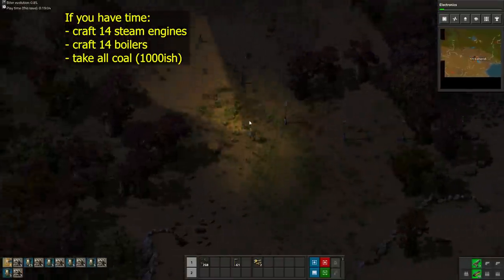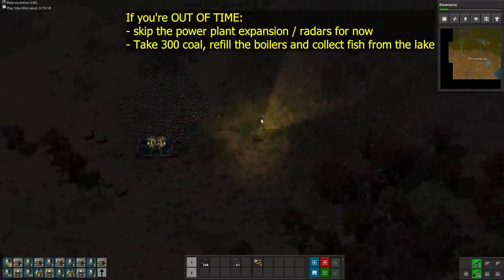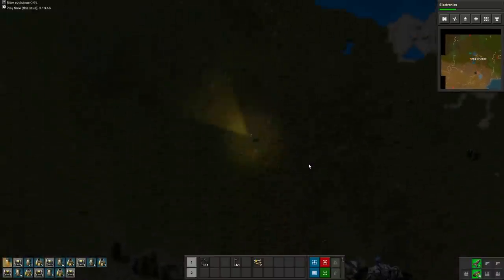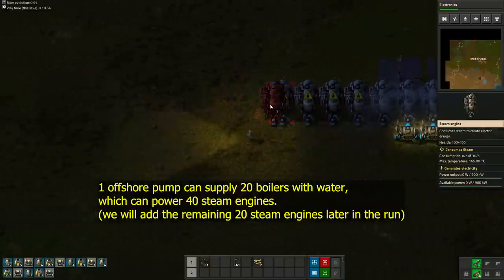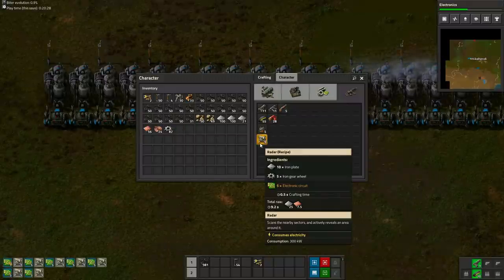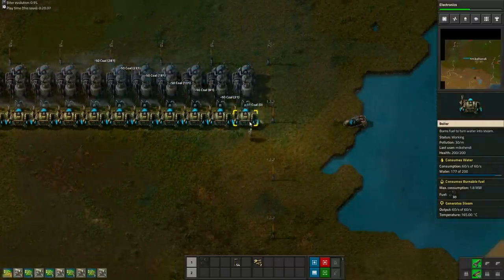If you still have time, you can first expand the power plant and place some radars. If you don't have time anymore, just refill the boilers with 300 coal and start collecting fish from the lake — you'll need to expand the power plant and place the radars when you return from the war. In my case I'll expand the power plant first, so I'll take 1000 coal and craft 14 boilers and steam engines. At this point craft 8 radars — you will need them to keep your pollution cloud visible, placing 4 at the power plant and 4 at our base. Don't forget to fill your boilers with all the coal you have.